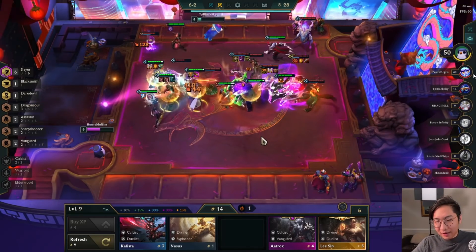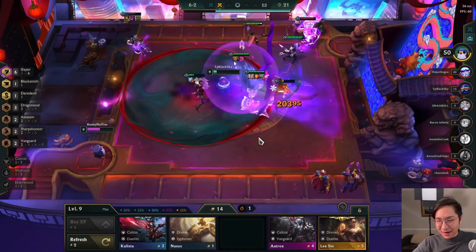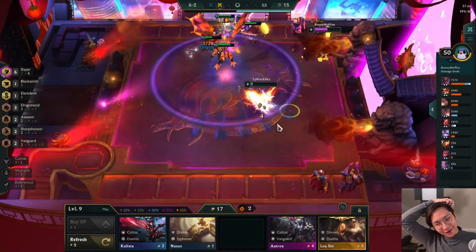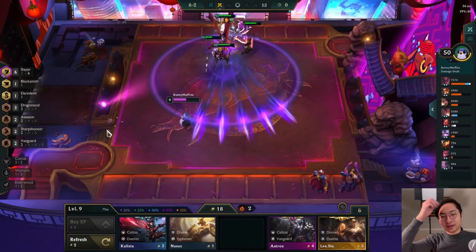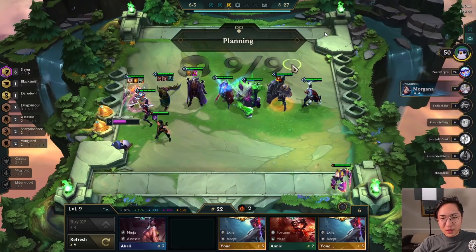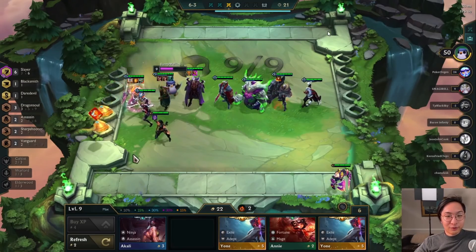This guy has Shyvana three-star. Brawlers did get a buff, and we see the Dragon Claw again — this must be a different guy because I recognize the other person's name. Yeah, a lot of Dragon Claws right now. I don't really know why, because the attack damage comps are still really strong. I guess Kayle and the 7 Mage comp is really popular. The 7 Mage comp, if you guys haven't heard of that yet, hopefully I'll make a video on it this weekend. It's very powerful with Aurelion Sol.